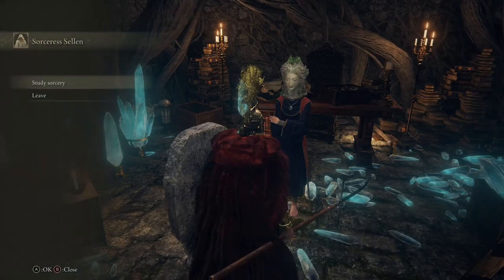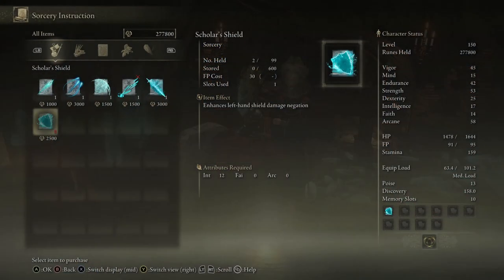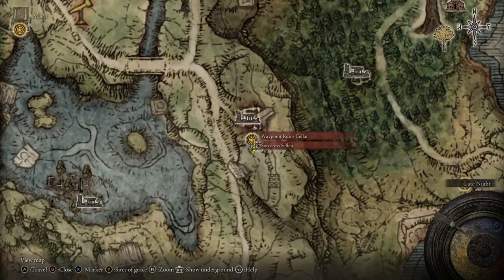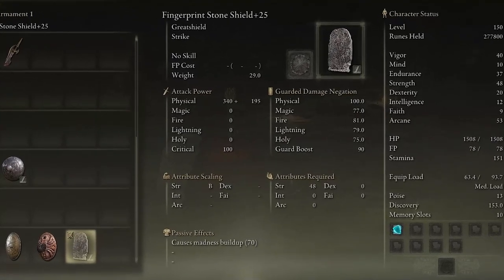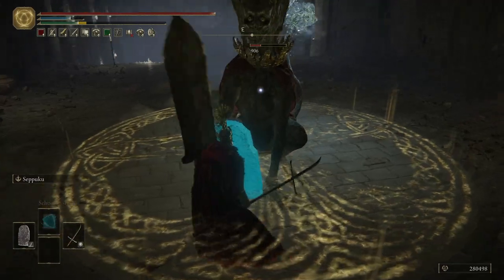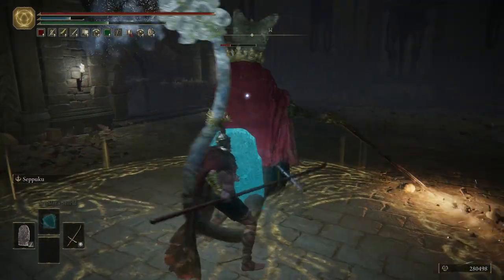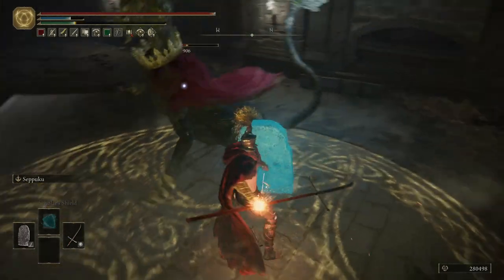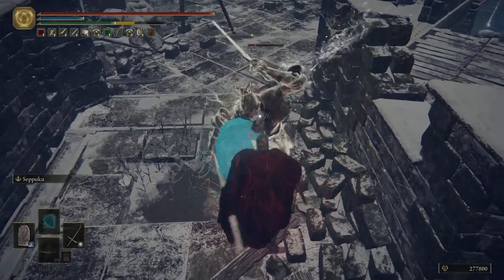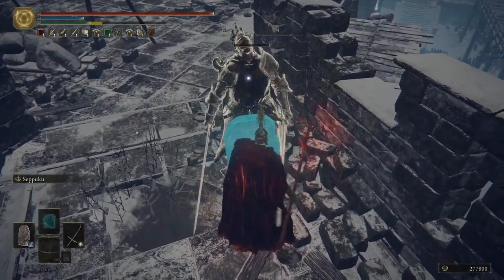You can obtain the Scholar's Shield sorcery from the Sorceress Sellen very early in the game, shown here on the map. The Fingerprint Stone Shield is without a doubt the best great shield in Elden Ring. It has 100% physical damage reduction as well as some of the highest resistances to other types of damage compared to any other shield. When fully upgraded, the Fingerprint Shield has the highest guard boost attribute in the entire game, and it can achieve 100% guard boost by simply using the Scholar's Shield sorcery alone.